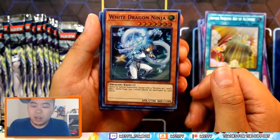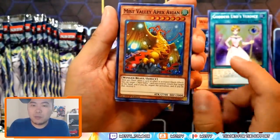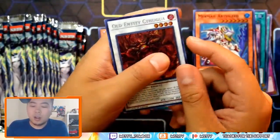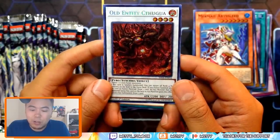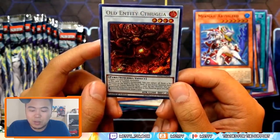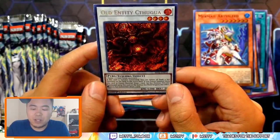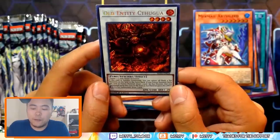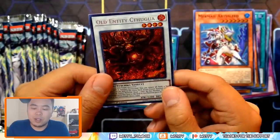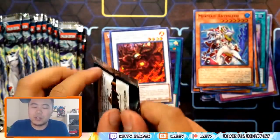Another pack — White Dragon Ninja. She's the one that cannot be destroyed by spells and traps. Goddess Urd's Verdict. Apex Avian's reprint. Another Big Fish. And Old Entity Cthulhu — I didn't know this was a Cthulhu. It's a generic level four synchro. If this card is synchro summoned, return all rank four Xyz monsters from the field to the extra deck. If you fusion summon using this card as fusion material, draw one card. It's kind of too late for that to matter, I think we can all agree.